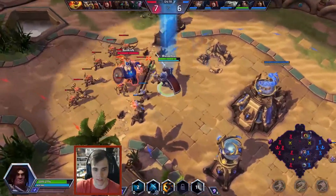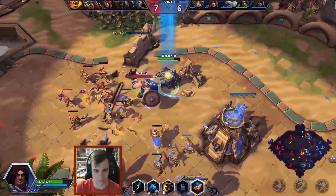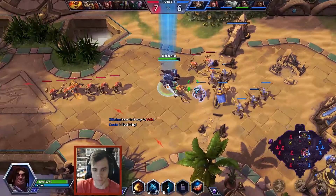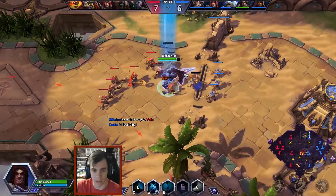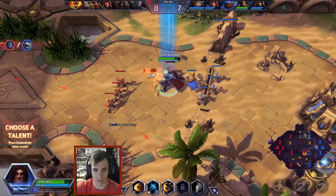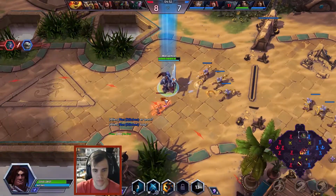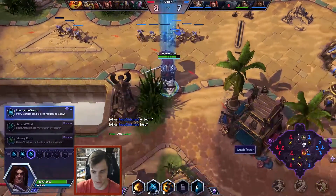I'm trying to pull the Viking into here just in case he's not controlling him well enough. Should be able to kill this Viking — nope, he got out. Wasn't sure if he had the movement speed or not. Varian is not a terribly good lane pusher. He can do okay with his heroic strike. I'm going to give you Live by the Sword.